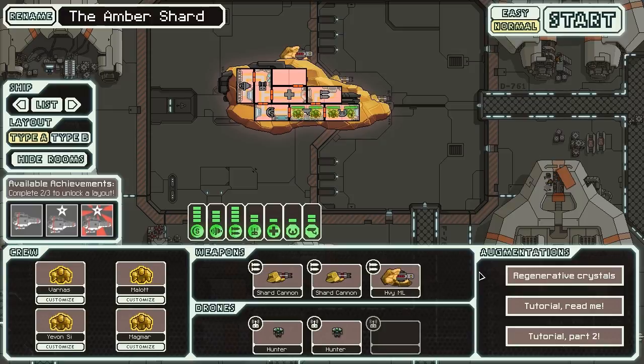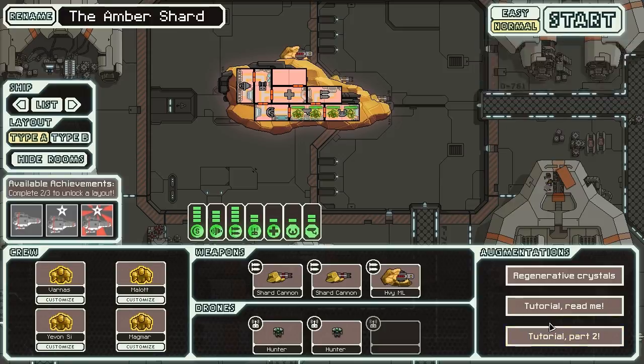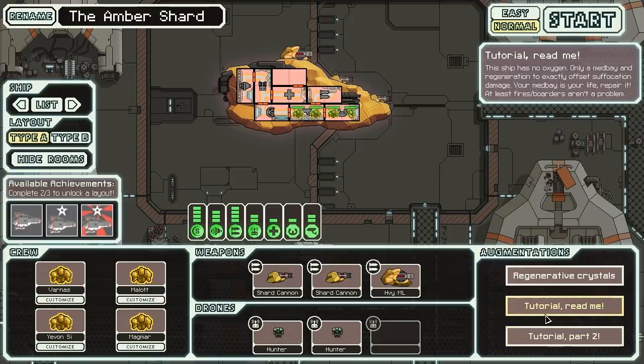There's also a tutorial for this ship, cleverly hidden in the augmentations. Fires and borders won't be as much of a problem because they can't breathe. Tutorial Part 2 says there is no air, and if we pick up any additional crew, they will only be able to stay in the medbay or teleport onto the enemy ship. These augments don't actually do anything - they're literally just information, which is pretty clever.